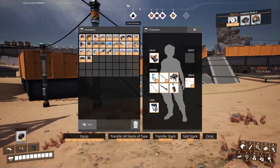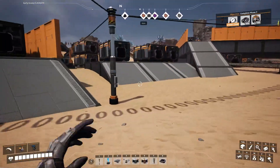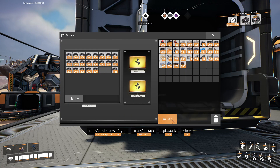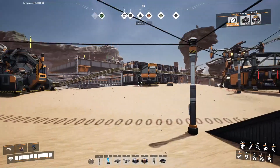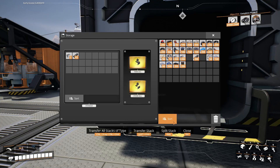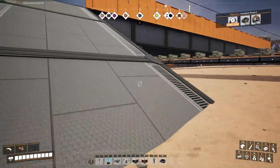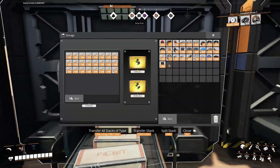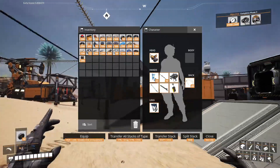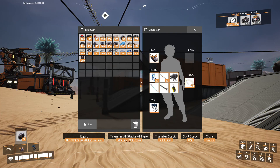We're gonna need lots of wire because we're doing the power lines all the way there. Make sure I get three full stacks of this. Concrete. Hopefully that's enough of everything else. I don't need this stuff, but I'll get one full stack of that.